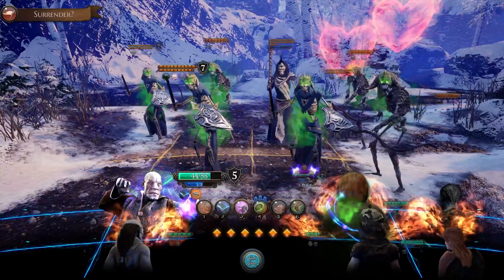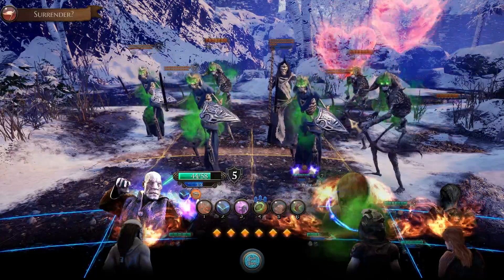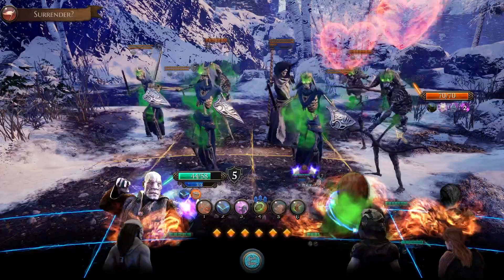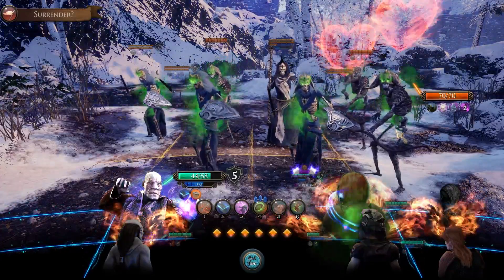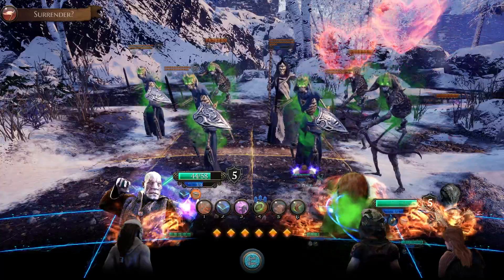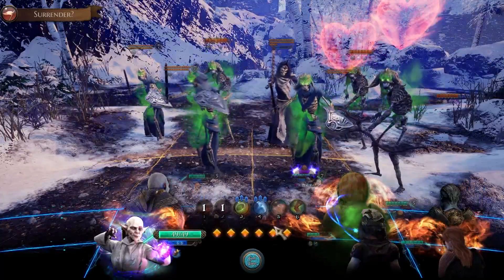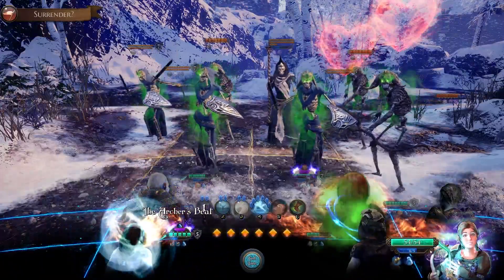Our goal right now is going to be a little bit of defense, waiting for them to attack us. This guy got both of the Troubadour passives again. I just want to limit the amount of hits we could take from archers, so that's using Archer's Beat.